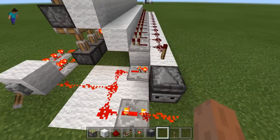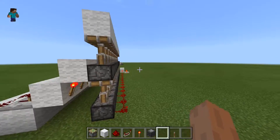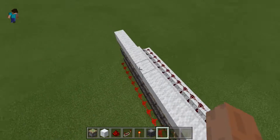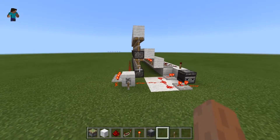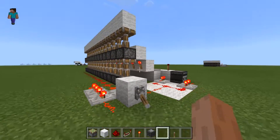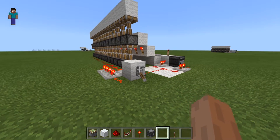This is the control system, basically this, and then a series along here which actually controls these redstone torches there. It'd be nice if we could put redstone torches on the top, but they self-power and that causes a problem. So I'm just going to show you this here — as you can see, it's fairly efficient and fast.